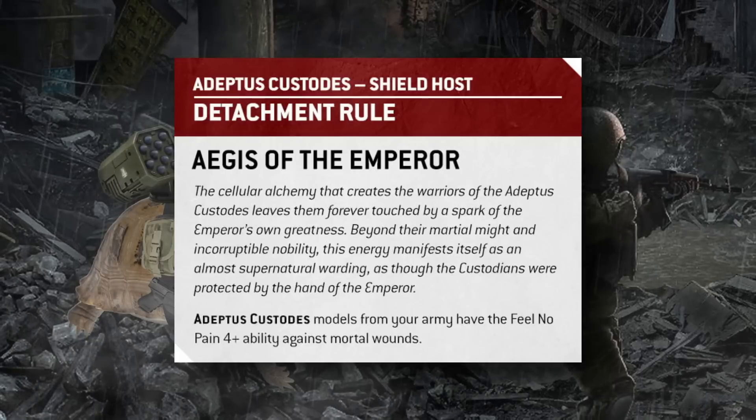Regardless of what you pick, all of these abilities are incredibly strong, giving Custodes a simple, straightforward, and powerful faction ability. Their detachment ability for the Shield Host — which will be the release detachment — gives them back their Aegis ability from previous editions: a 4+ Feel No Pain against mortal wounds. This was the ability that Emperor's Chosen gave you and made the army much more difficult to kill with smites and psychic powers.